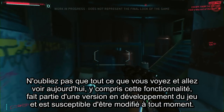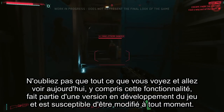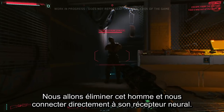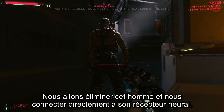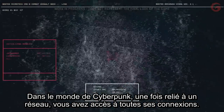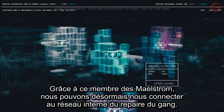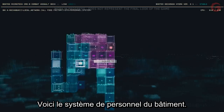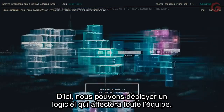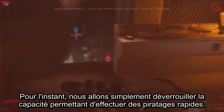Just a reminder: everything seen in this demo, including this particular feature, is from a work-in-progress version of the game and may change over the course of development. Let's try something different — taking an enemy down and connecting directly to his neural link. In the world of Cyberpunk, once you are jacked into a network, you have access to everything it connects to. Through this Maelstrom gang member, V has connected to the gang hideout's internal network — the building's personnel system.